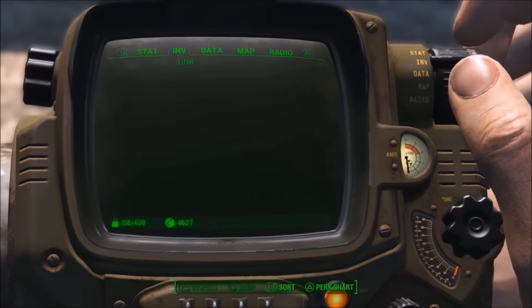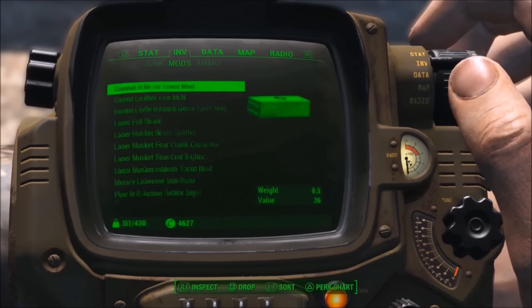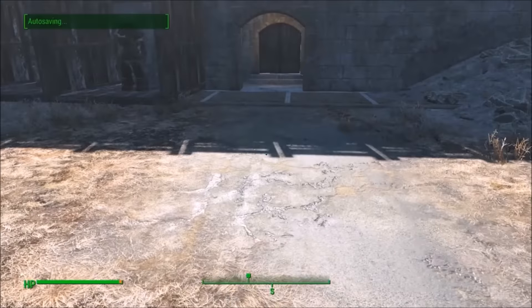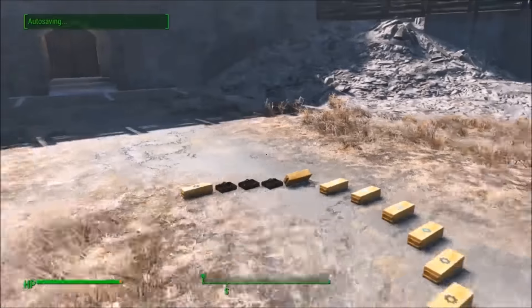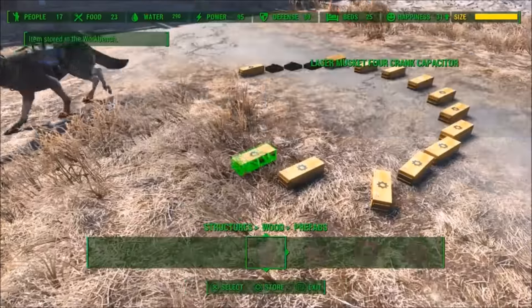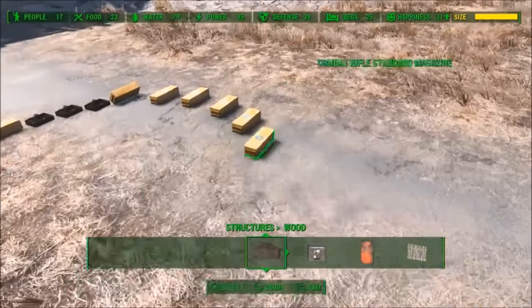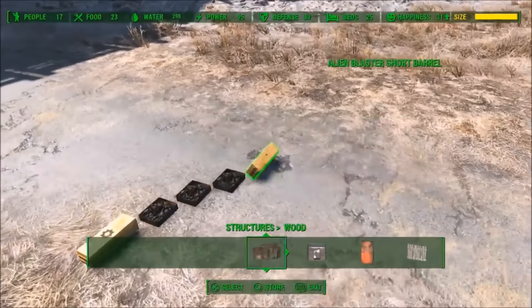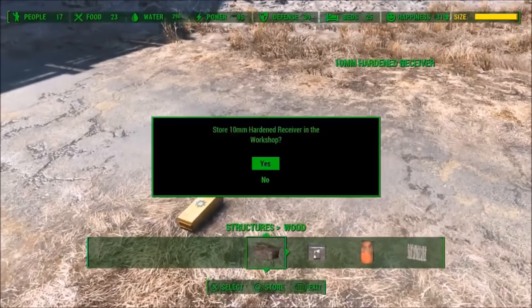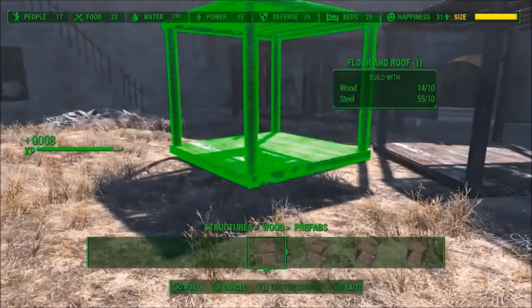Once you're there, go through all the stuff you don't really need that's really heavy — I recommend mods, weapons, and armor. Once you've dropped all that stuff on the ground, go back into your workshop mode and store all the stuff in your workshop. As you can see, the size bar on your base is getting smaller and smaller, so now you can place more things in your base.